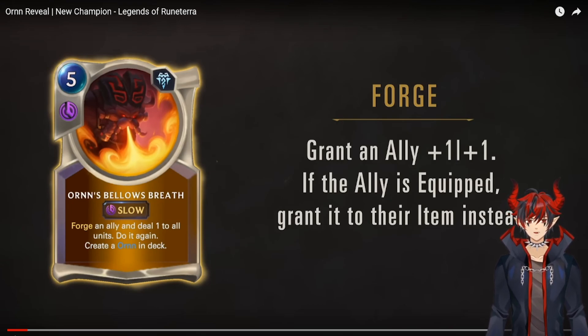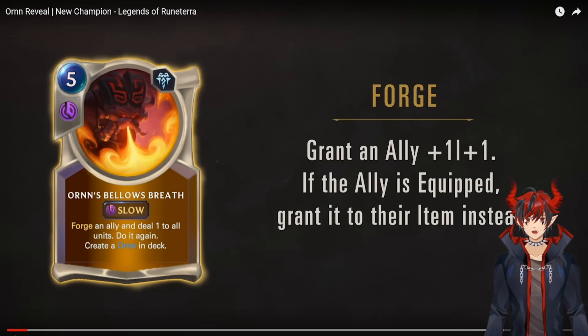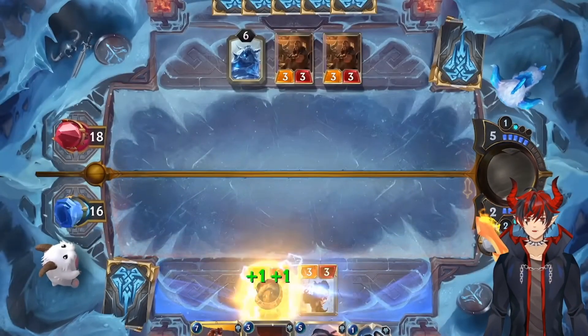Orn's champion spell grants an ally plus one plus one. If the ally is equipped, grant it to their item instead — so the equipment gains plus one plus one. If the unit dies, the equipment comes back to your hand probably with the buff, so you can apply it to other units. That's pretty cool and pretty strong, and it's also a pseudo board clear, so that's good.